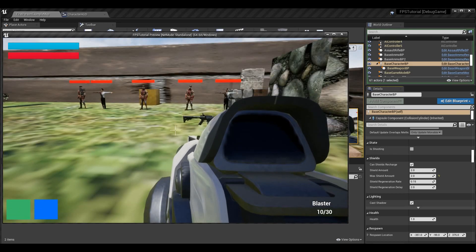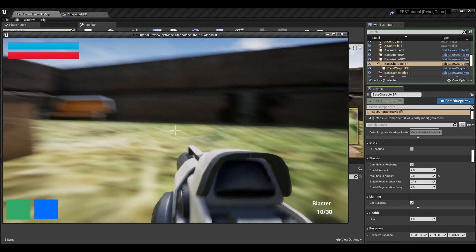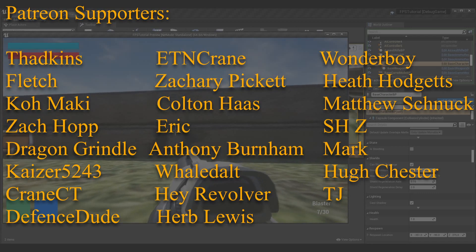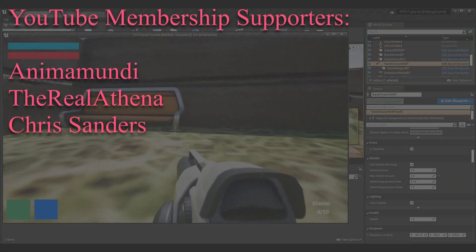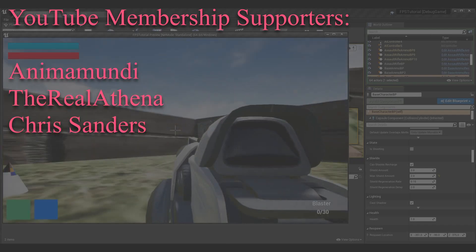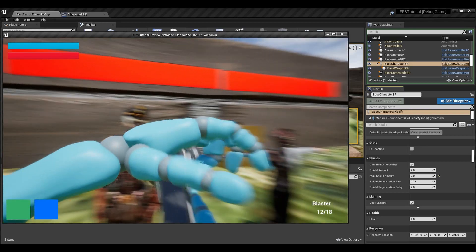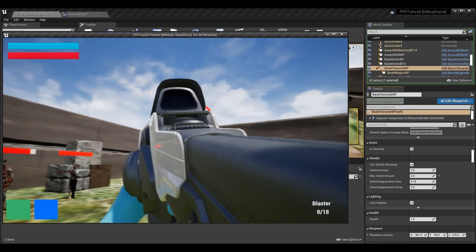And there you go — that's how you make a fully customizable shield regeneration system. I hope you enjoyed. If you did, please subscribe — it means more to me and the channel than anything else. A huge shout-out to my YouTube membership, Patreon supporters, and subscribers for all the support over the years. If you had any issues with this tutorial, feel free to join the Discord community — it's completely free. Anyway, I'm Sean Bro, thank you so much for watching, and I'll see you in the next one!